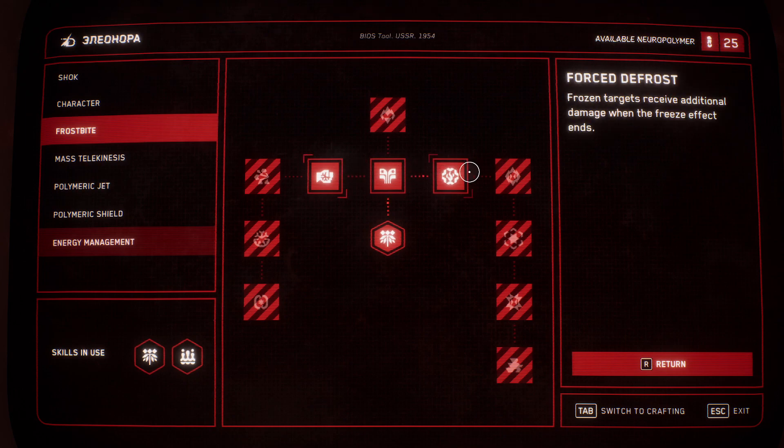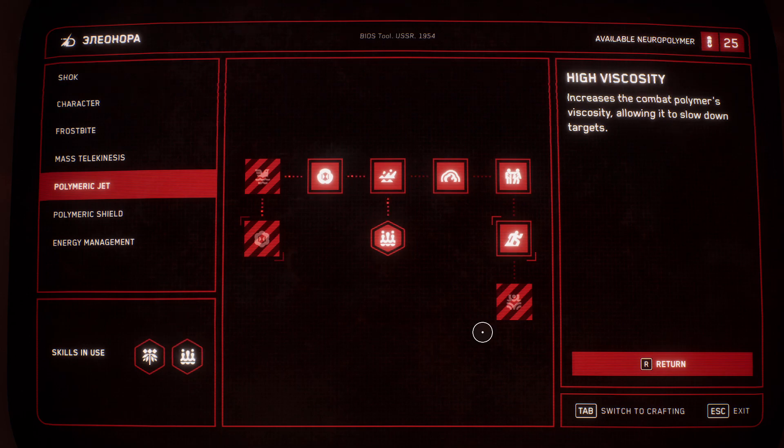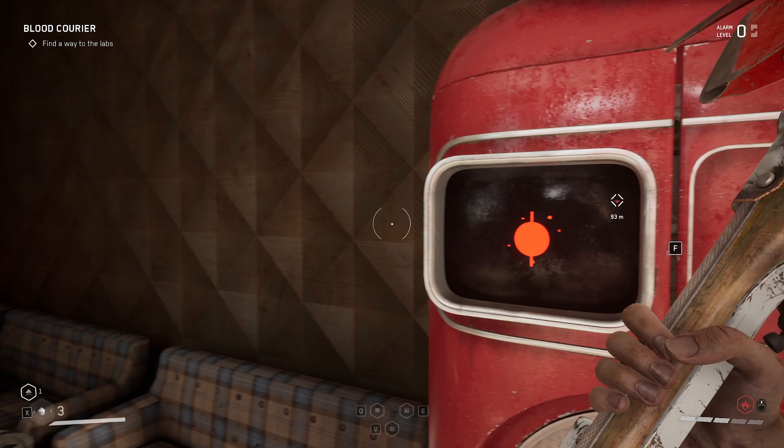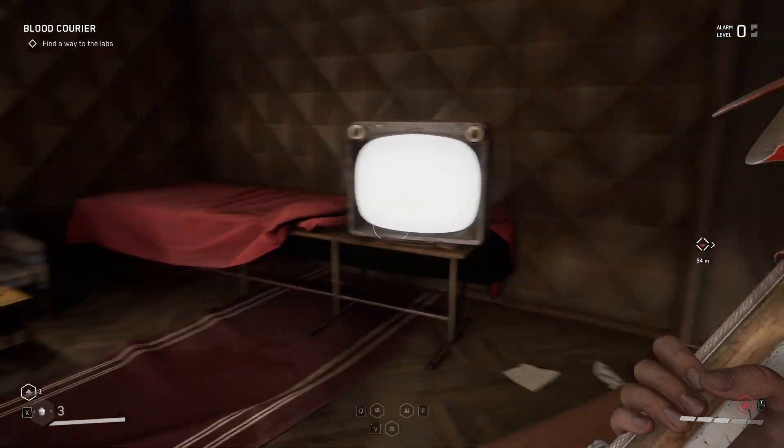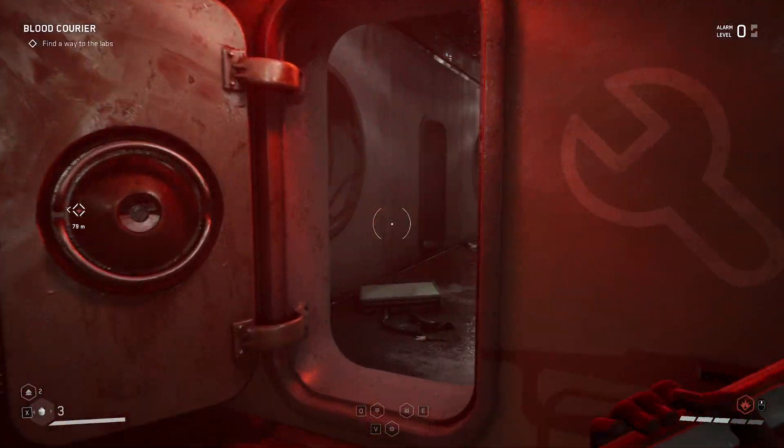Frostbite has limited upgrades, but just to slow them down and freeze them, which is nice. And then polymeric jet — I personally like it. If you're using polymeric jet, make sure you get mixture efficacy. High viscosity is nice just to slow down enemies and group them up. So let's go see if we can do what I've set out to do and not fight any peluches.